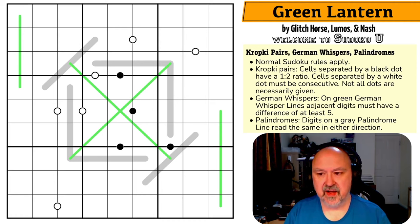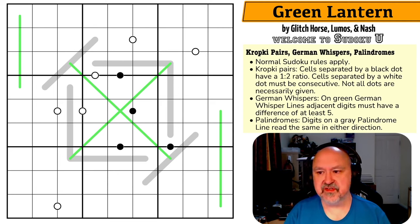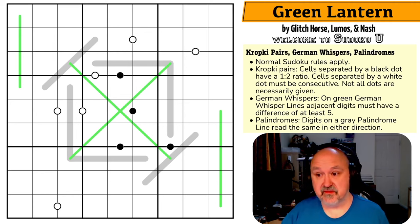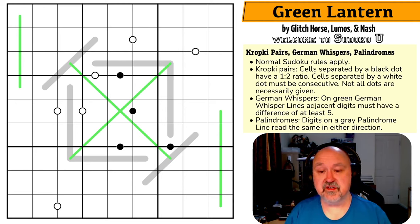The Signet Sudoku pack is basically the students from the Full Deck and Missing a Few Cards — Puzzles and Paradoxes class. The Sudoku U series was what I was running before Signet Sudoku existed. This puzzle here is Green Lantern by Glitch Horse, Lumos, and Nash. You've seen Lumos on the channel a few times as a guest solver. At the moment over on the community section of my page I'm still doing the voting for Best of 2023, so please go check that out. Let's go have a look at this puzzle.